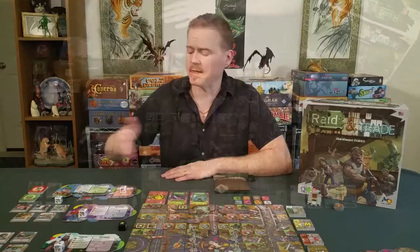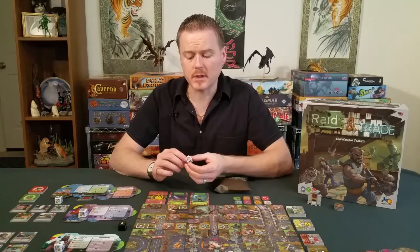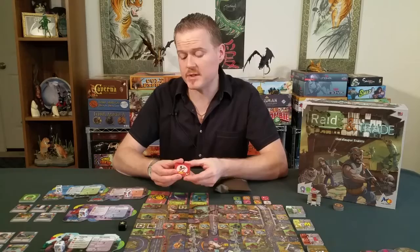First, figure out how many players you're playing with, then every player gets one of the player boards. Each player plays slightly differently because they have access to a unique die color-coded to them — for example, the red die goes with the red player Jake, and the green die goes with the green player Zoe.